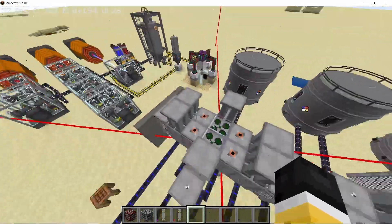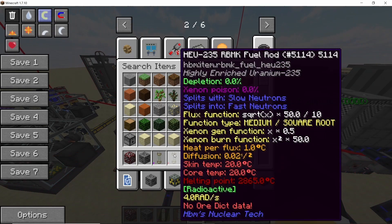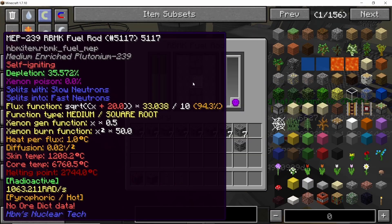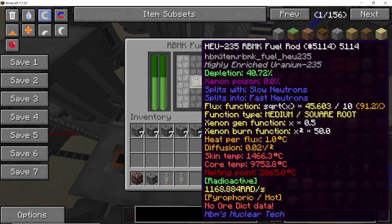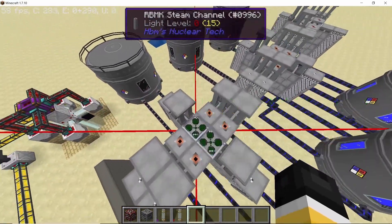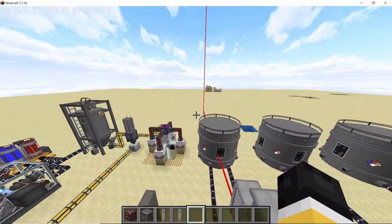The control rods show the initial conditions. When using high enriched uranium-235 rods, you can pull out all of the control rods right from the beginning, as the high enriched uranium rod is actually not very reactive. As you can see, our fuel rod is 40% depleted. To get the maximum product from it, make sure you deplete it over 80%.